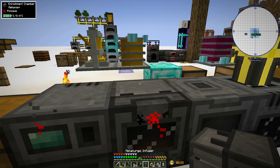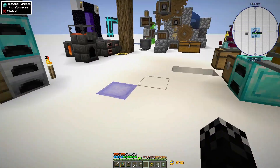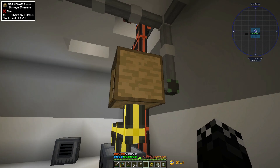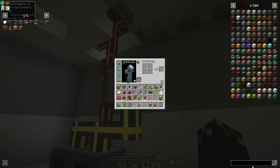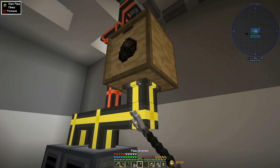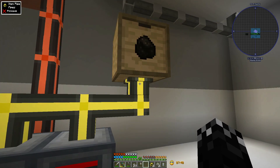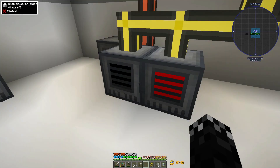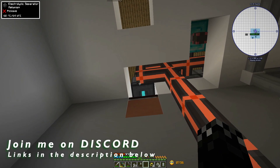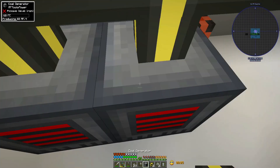The metallurgic infuser should just sit on top of this for now - it'll get power there. The other thing I've done is hooked up an oak drawer with a cable and put a stack limiter on it - the storage downgrade, which is just some flint - and it turns it into a single stack. That's going to put charcoal in here eventually. It will push charcoal into these two furnaces, and I should probably make it three - just need another energy pipe. I can get one from there!